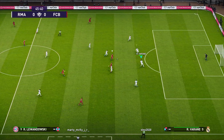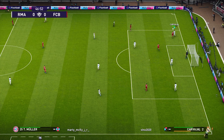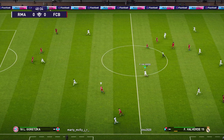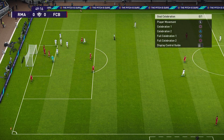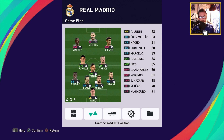Welcome back to another tactical video. In this one we're gonna take a look at Carlo Ancelotti's updated tactics for the 2021-22 season at Real Madrid. Real Madrid in PES 2021 is a five-star team with 87-rated forwards, 85-rated midfield, and 85-rated defense. They are famous for doing a 4-3-3 and the squad is built to play a 4-3-3.